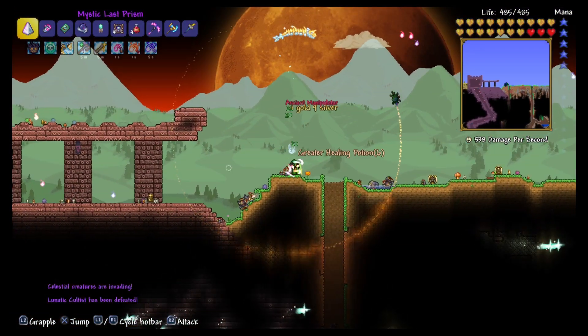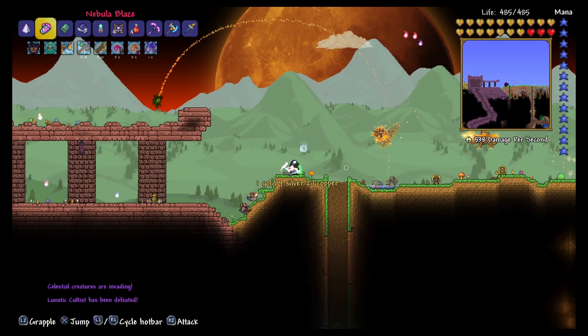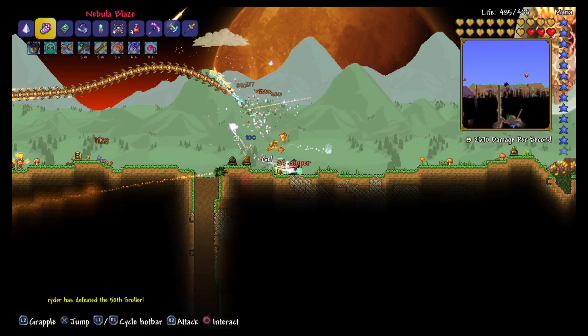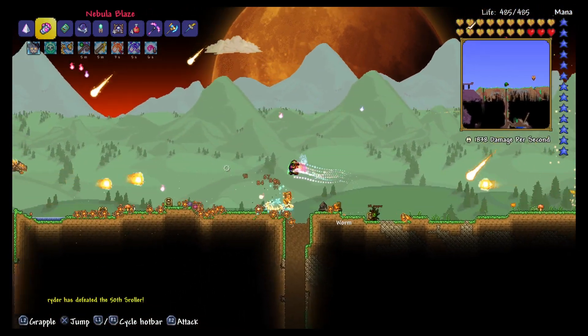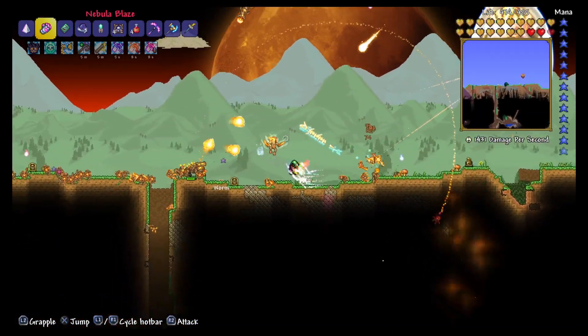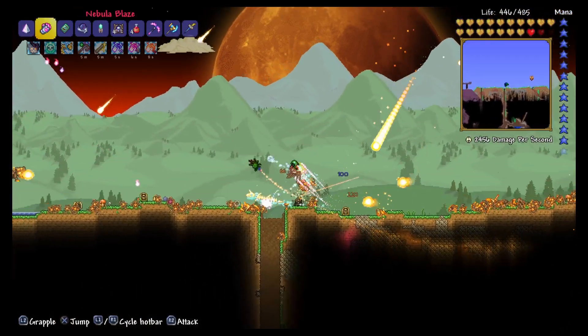We spawn right on solar. Perfect. So we're right here on solar and I'm gonna show you how to dodge the Crawltipede. The Crawltipede is obviously a worm insect, and what you're gonna have to do is actually go and try to get up behind it and the ball in the back — you're gonna want to try to shoot that as much as you can.